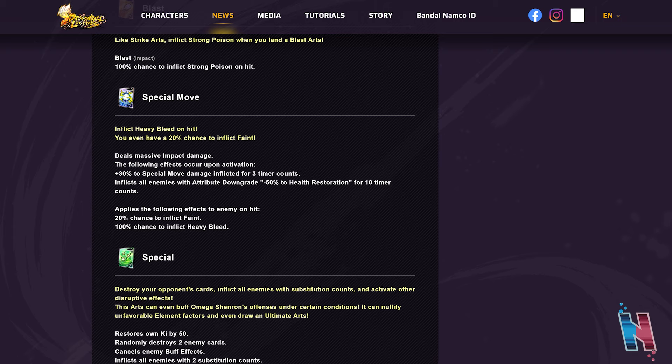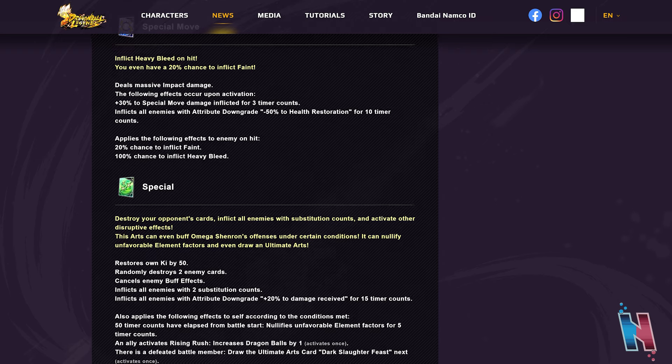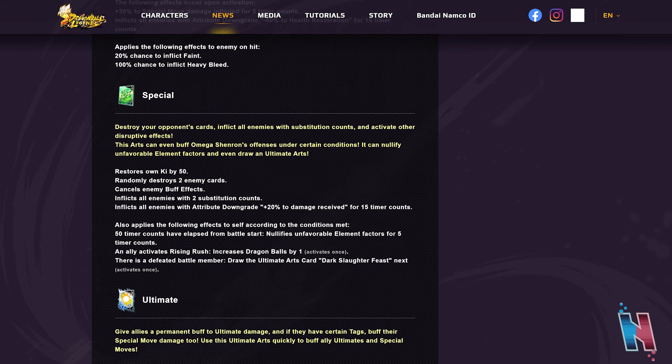His special move deals massive impact damage. Upon activation: plus 30% to special move damage inflicted for three timer counts, inflicts all enemies with attribute downgrade minus 50 to health restoration for 10 timer counts, and on hit there's a 100% chance to inflict heavy bleed and a 20% chance to inflict faint. This unit is structured as a saboteur — poison, heavy bleed, and faint means you're constantly losing health over time.